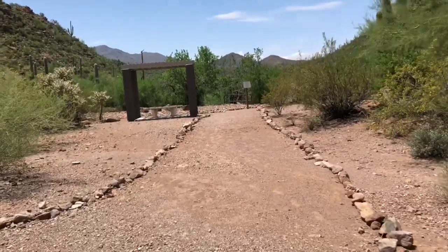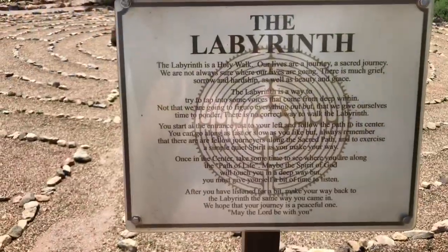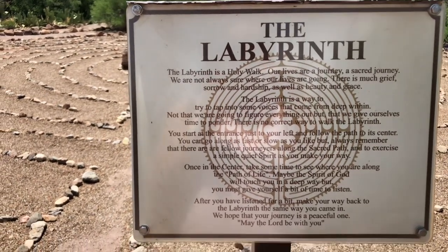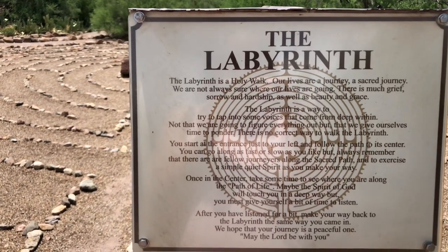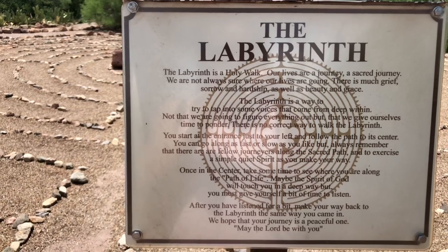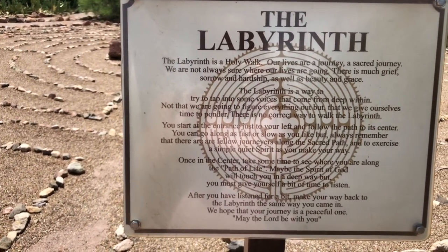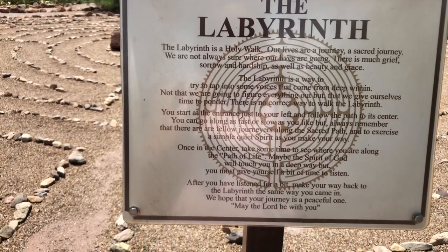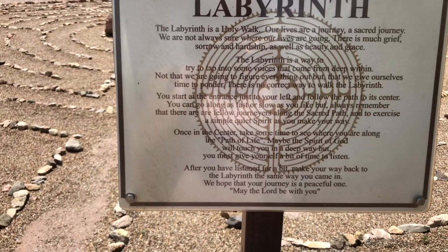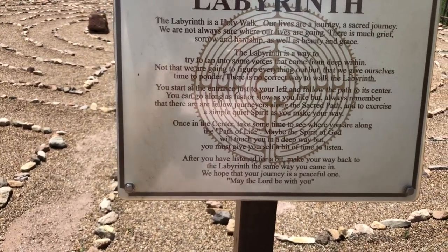This is where we go to get to the little labyrinth. It's not really a labyrinth with tall walls — it's just rocks laid out that you walk around in circles. The sign reads: 'The labyrinth is a holy walk. Our lives are a journey — a sacred journey. We're not always sure where our lives are going. There's much grief, sorrow and hardship, as well as beauty and grace. It's a way to tap into voices that come deep within. There is no correct way to walk the labyrinth. Start at the entrance to your left and follow the path to its center. You can go as fast or slow as you like, but always remember there are fellow journeyers along the sacred path. Once in the center, take some time to see where you are along the path of life. After you've listened for a bit, make your way back out the same way you came in. We hope your journey is a peaceful one. May the Lord be with you.'